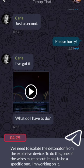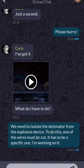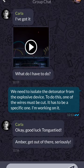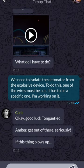We only have four minutes, 30 seconds left to do this. We need to isolate the detonator from the explosive device. One of the wires must be cut — it has to be a specific one and we are working on it. I do know which wire it is, and we're going to go through the quick notes as to which wire it is and why it's not the other wires. We're going to do that really quickly within probably four minutes.